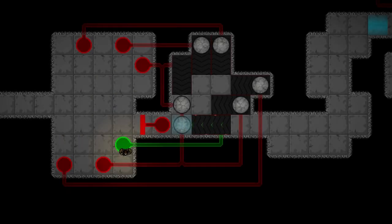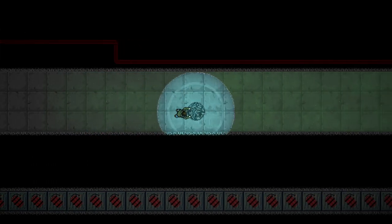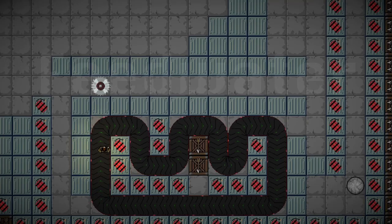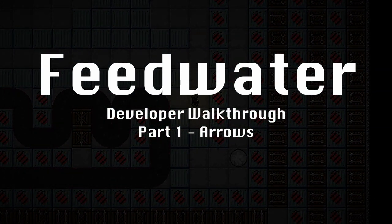We are about to go on a guided tour of the world of Feedwater, a puzzle game that requires your wits and reflexes to carefully set off death traps and chain reactions. We'll be walking through the first level of the game's prototype, called Arrows, and as the developer I'll talk you through its design. Let's begin.